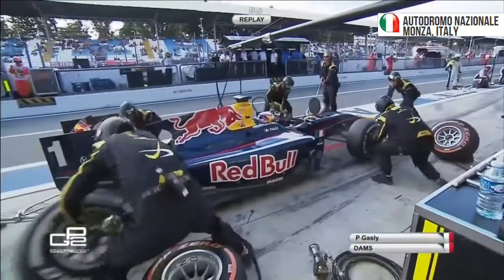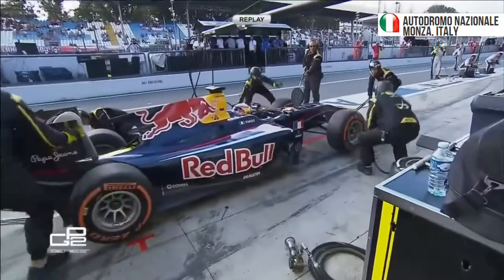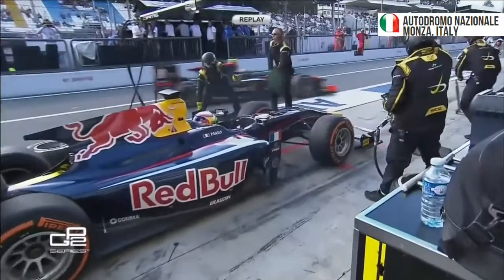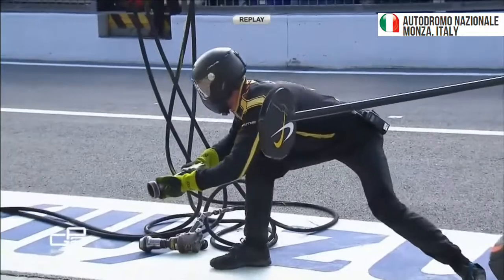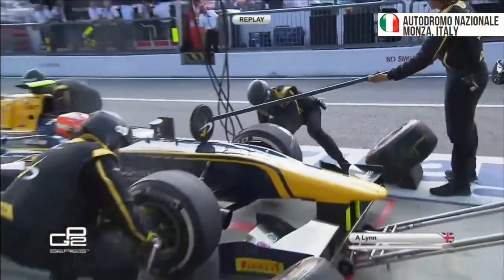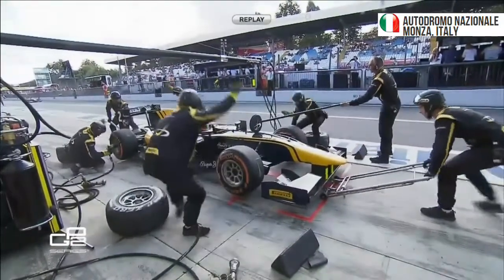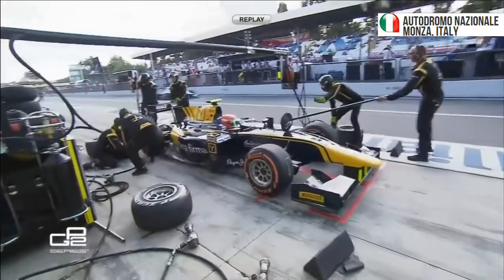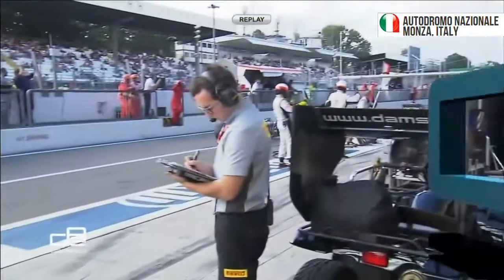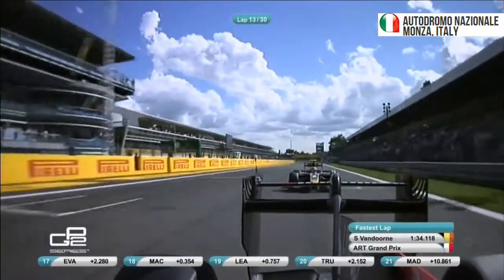Let's recap the problems that DAMS had. Pierre Gasly was leading this race — he came in to cover Van Dorn in strategy, but the wheel was not properly attached. And this was a lap later for Alex Lin — it's the right rear that's very, very slow to go on. Watch the gun — the gun's just slow to come off. So the wheel actually went on fine, it just needed a second man to get it off, and then Alex Lin just needed to put his foot down. So the racing continues on the iconic main straight here at Monza.